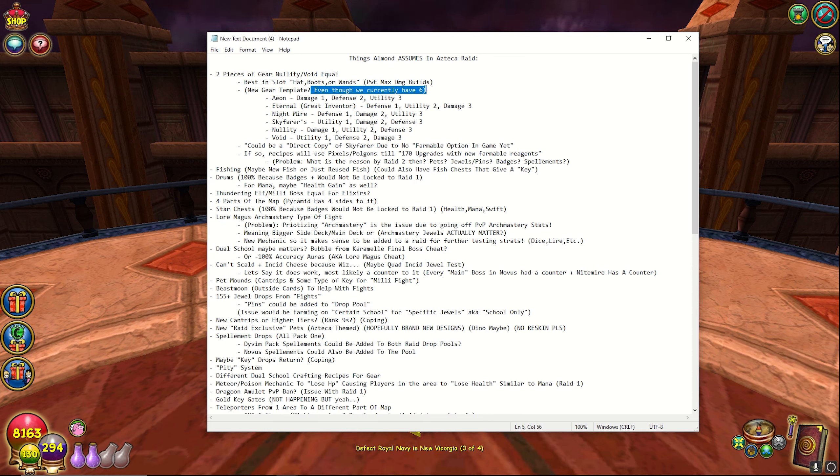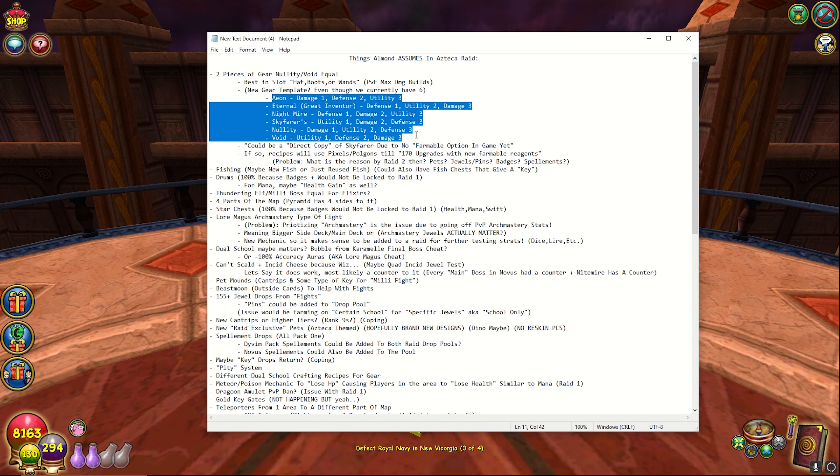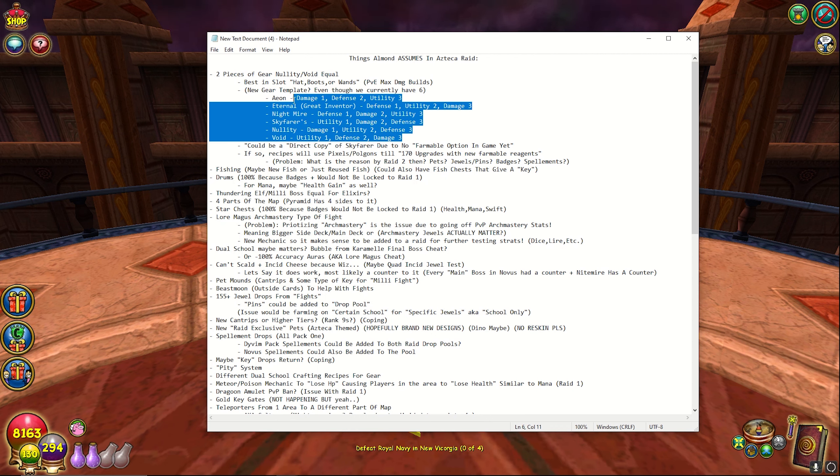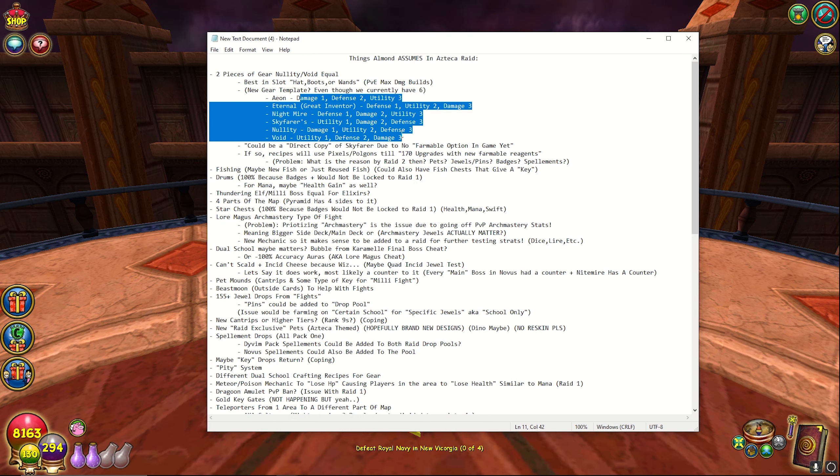Some people are saying we might have new templates. We talked about the templates in a previous video — eternal nightmare, sky fair, nullity, and void. Some people said they can make two more templates, but which templates would they follow? They only go by damage, defense, and utility. How would they break those and make two new templates? We'll just have to wait and see. If there are two new templates, there'll be another video explaining templates.